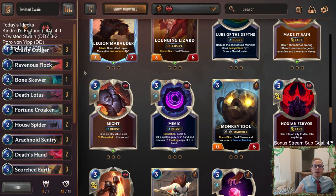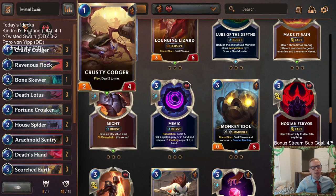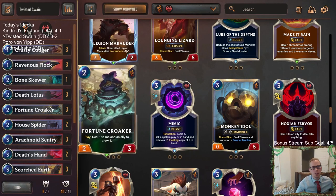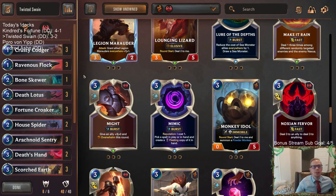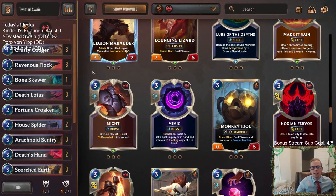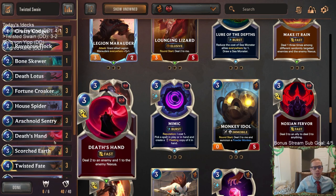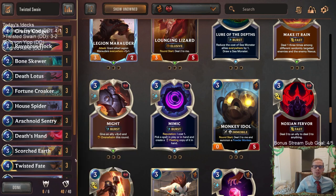This deck definitely felt very competitive. I really liked the Fortune Croakers - they did a ton of work. Krusty Codger was a really good one-drop. I like a lot of the card choices in here. If you're somebody who likes Twisted Fate decks, give this one a try - I think you'll be pleasantly surprised. Let me know how it goes, and also let me know how you like three Scorched Earth in there. That's gonna be it for Twisted Swain - thank you so much for watching and I'll see you for the next video.